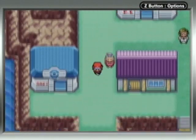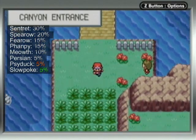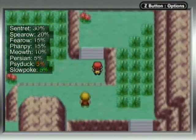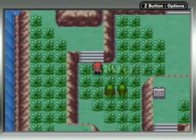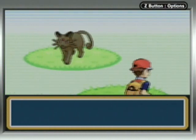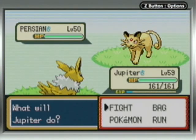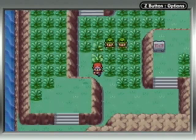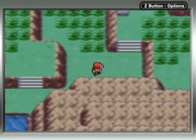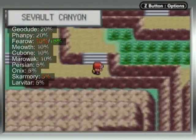What's more interesting is south — you enter the canyon entrance of Sevault Canyon. And the trainers here are exceptionally strong, with Pokemon all in the level 50s range, lower 50s. And the wild Pokemon are up near that level too. But there is more than just the trainers here, as I will get to soon.